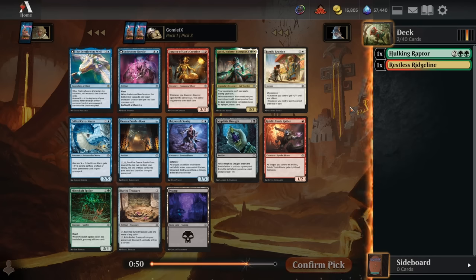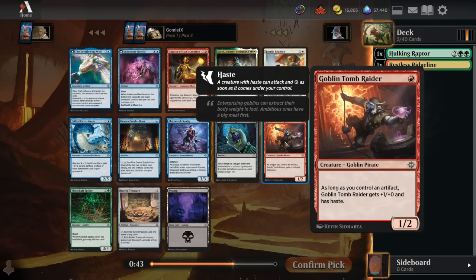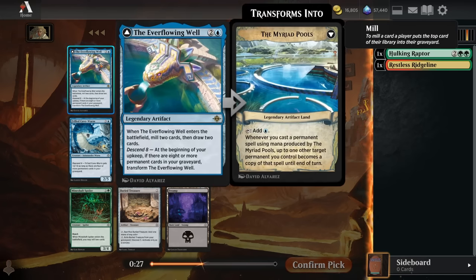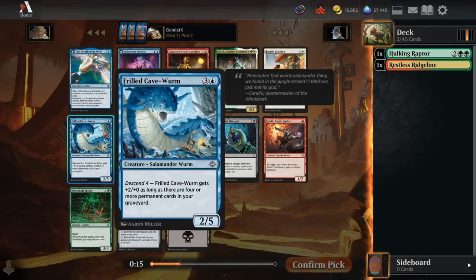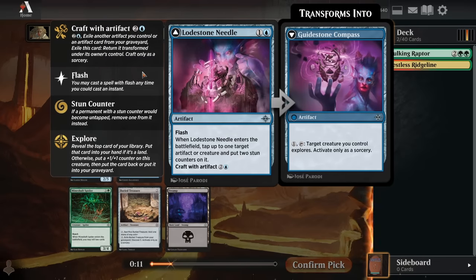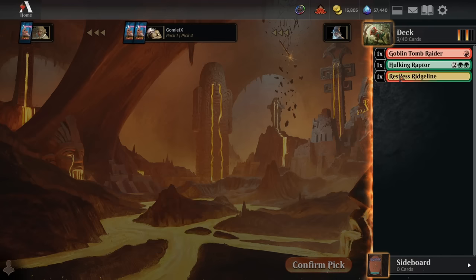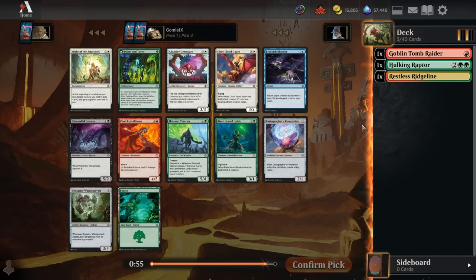For pick 3, we don't see any good green or red dino cards. We do see a great red aggro card — the Tomb Raider has been very impressive. There are plenty of solid artifacts in the format plus artifact tokens, so this is consistently a 1-mana 2/2 with haste, which is super under-costed. There's also the Ever-Flowing Well, solid card draw for slower decks that can utilize their graveyard well. Since we're potentially already heading towards red with the Ridgeline, I'll go for the Tomb Raider.